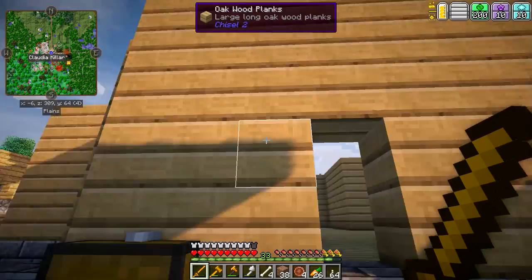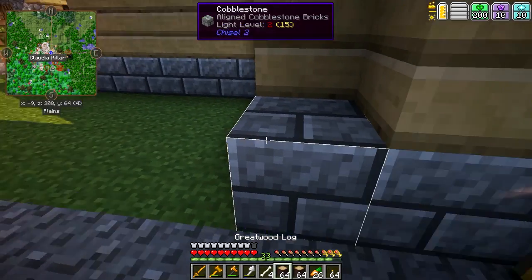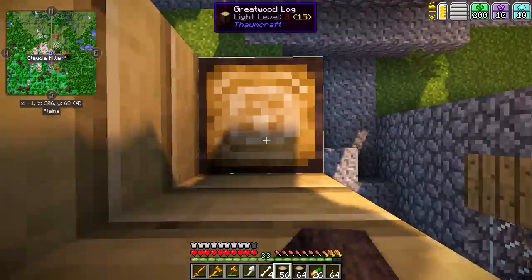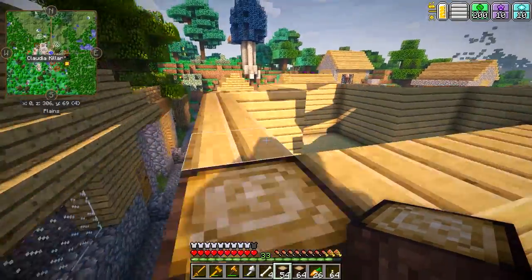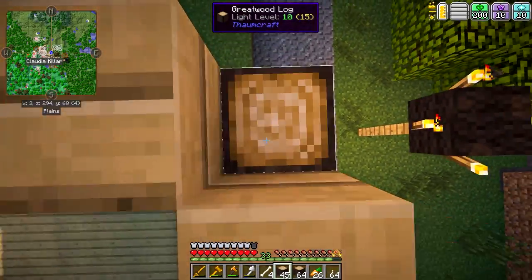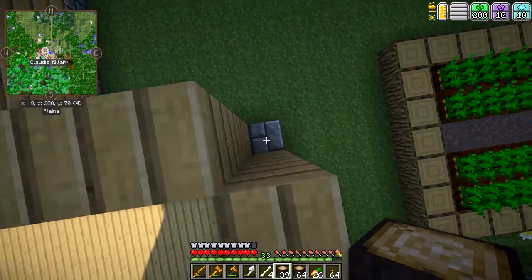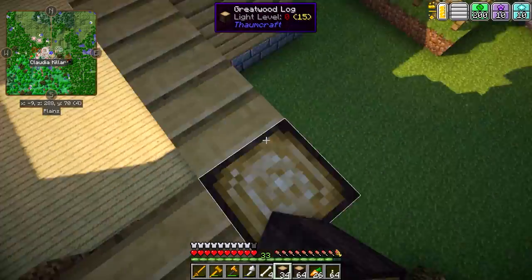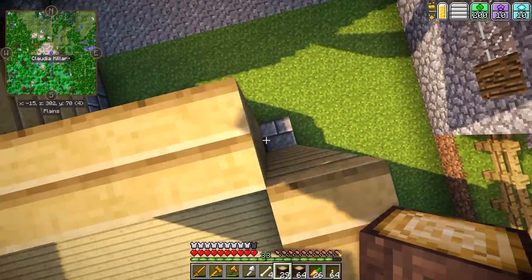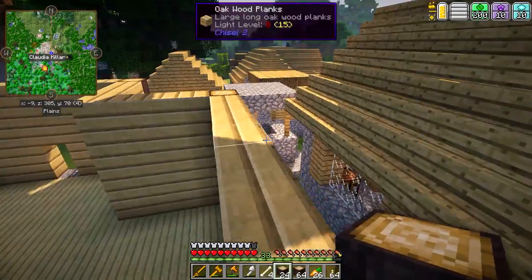Alright guys, I am back and I've got the walls all built up five high. You may notice that I left a spot in the corner — that's because we're going to put some Greatwood Logs there, which I think look super awesome. We're going to use them here as a building material — they're from Thaumcraft. I'm only doing this in the outer corners because I don't think it would look as good on the inside. It'll just help the house look a little bit better — a little bit of detail.